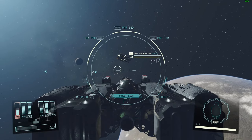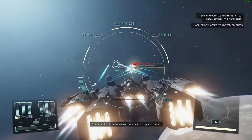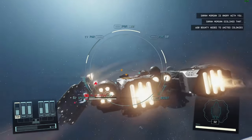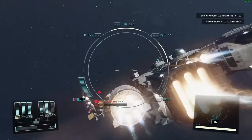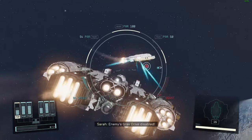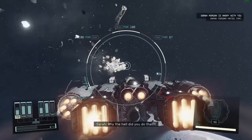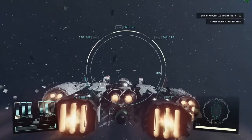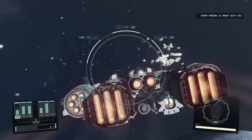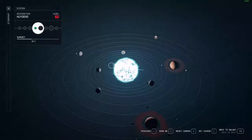So business as usual, let's just attack this ship normally and see what happens. Keep an eye out on the right-hand corner - Sarah Morgan disliked that, Sarah Morgan's angry. She obviously does not approve of our pirate ways. Now we destroy this guy and we can see she really hated that.